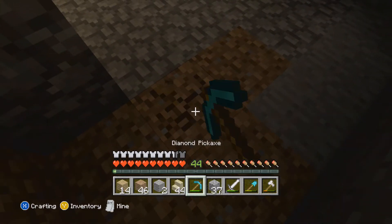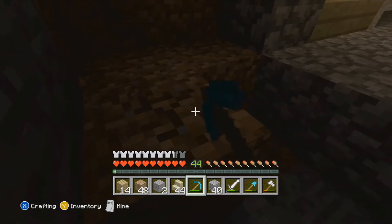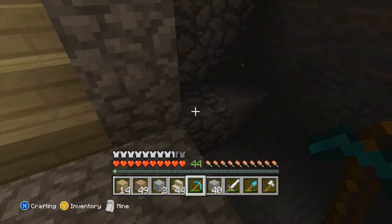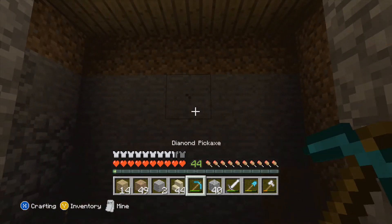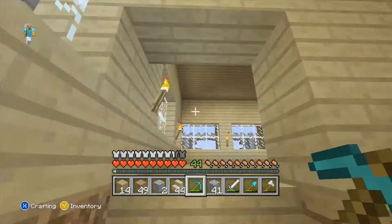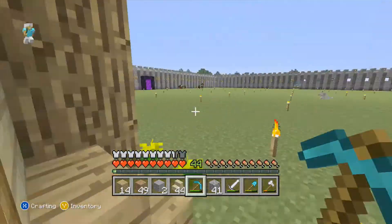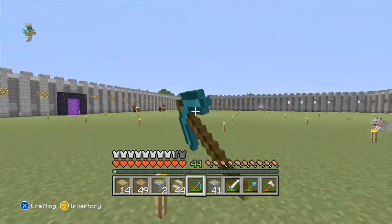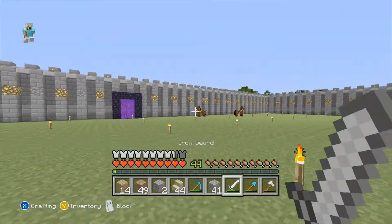Now let's dig out a little pool bit for the fountain to go. Let's go get some water and test this out. I want some glowstone — but I need glowstone for the outside of the wall. The nether is such a dangerous place, I can't ever get any.